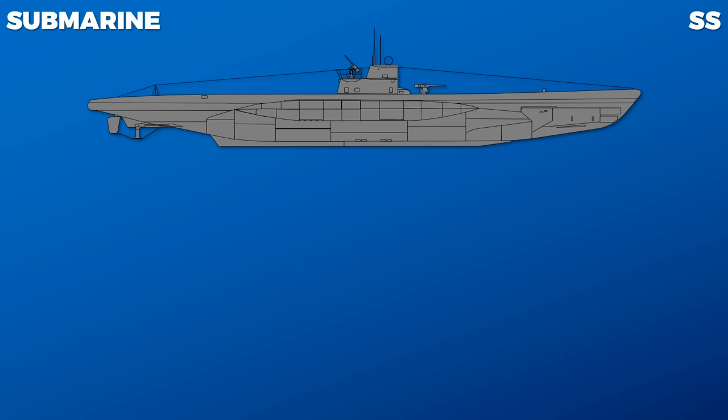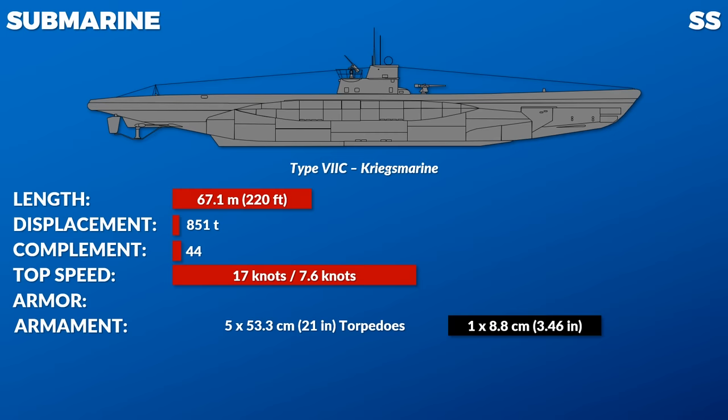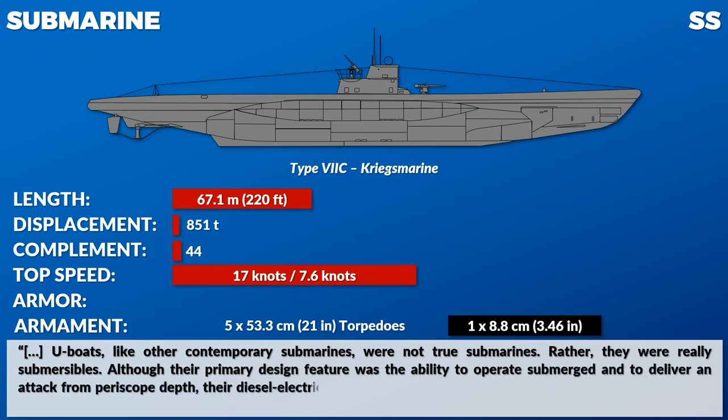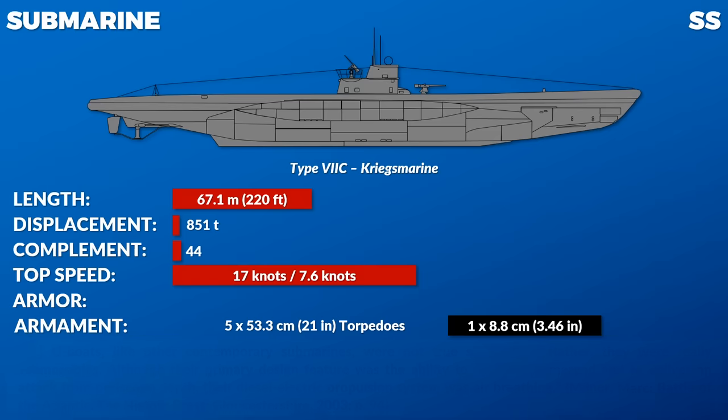Next is the submarine. Here you can see a Type VIIC submarine of the Kriegsmarine, which served as the mainstay of German U-boat warfare in World War II. It is important to remember that U-boats, like other contemporary submarines, were not true submarines — rather they were submersibles. Although their primary design feature was the ability to operate submerged and deliver an attack from periscope depth, their diesel-electric propulsion system was air-breathing. Also, the submarines in the Atlantic and Pacific were quite different — German submarines were small compared to US Navy and Imperial Japanese fleet submarines deployed in the Pacific. For instance, the Gato-class had a length of almost 100 meters (a bit more than 300 feet). And although submarines are strongly associated with the Kriegsmarine, at the start of the war in 1939, the Soviet, Italian, and US navies possessed the most submarines, with around 160, 100, and 90 respectively.